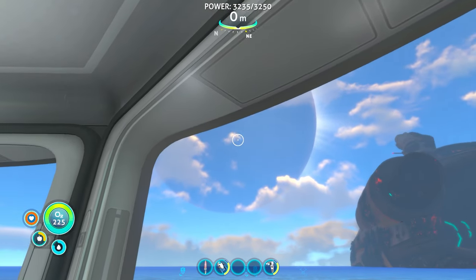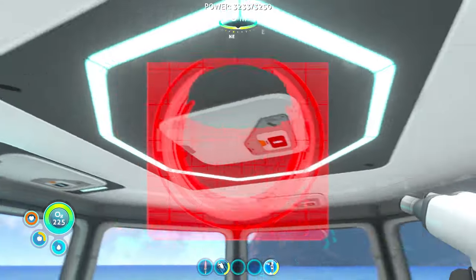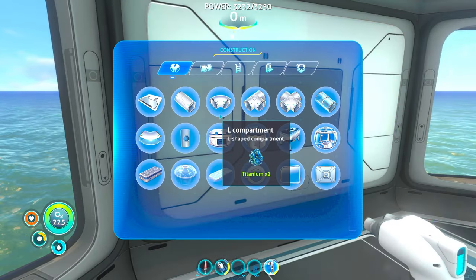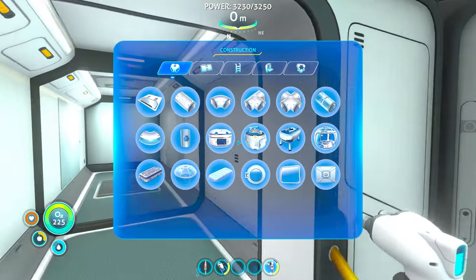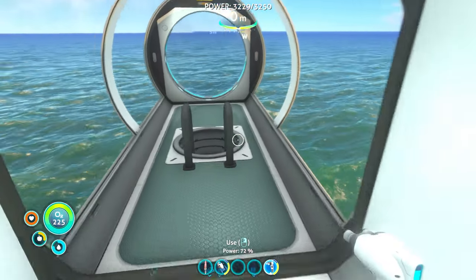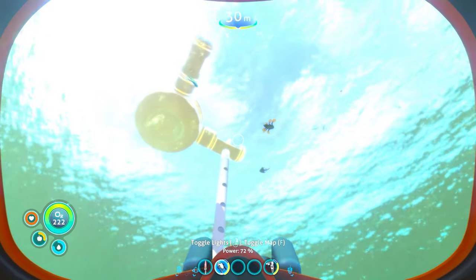Hey guys, welcome back to some Nautica and this wonderful eclipse that's going on here. I don't think we can put a hatch anywhere in here. Let's put that — I don't know if we can build one of these in here. And we can't from in here, so let's get out of this place. It's kind of weird, just going from way above to all the way down here.